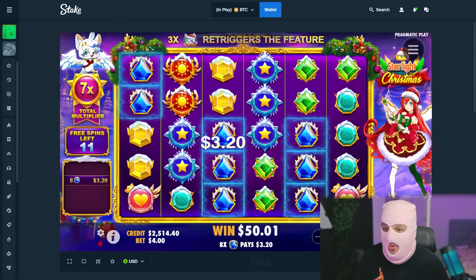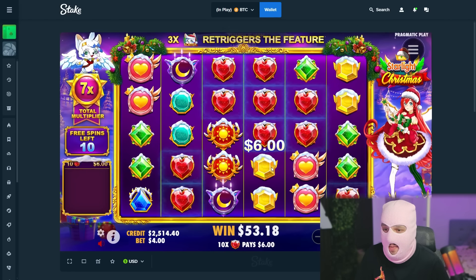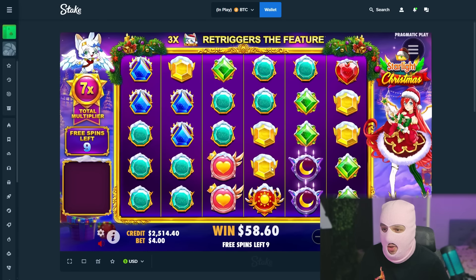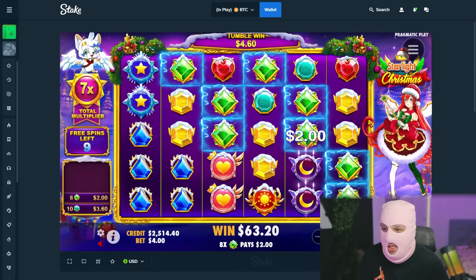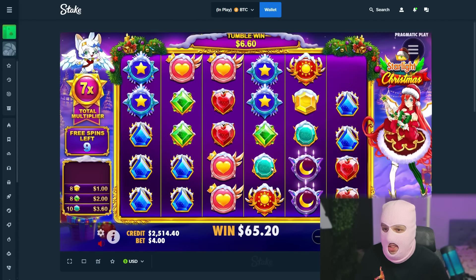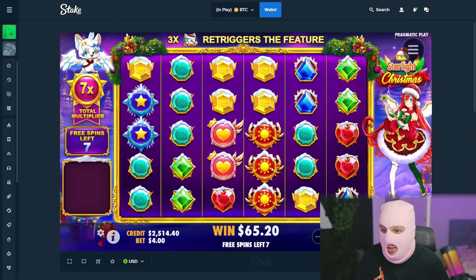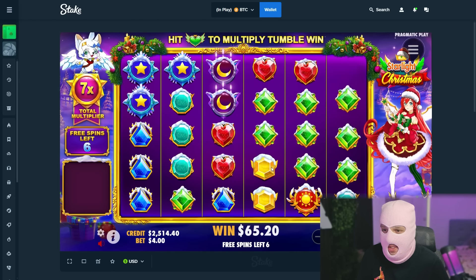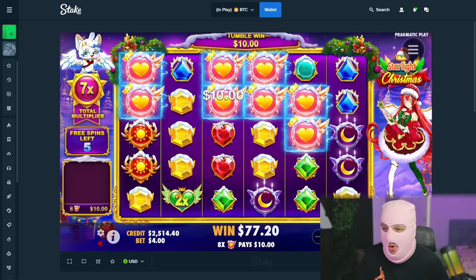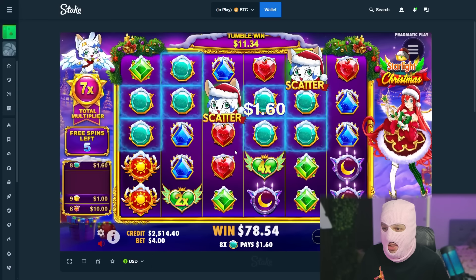Let's see this bonus buy for $400. Can we make some profits at the start? Multi 7x — okay, we need some more connections, some more multis. These greens, that's nice. We need more multis. Nothing, nothing. Six pins left — can you give us a huge multi? That's nice. Really good, $11. Come on, more multi now.